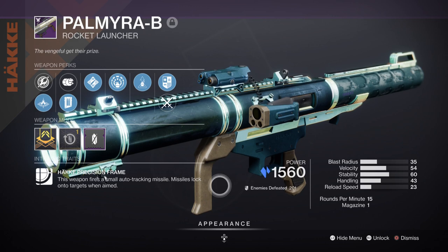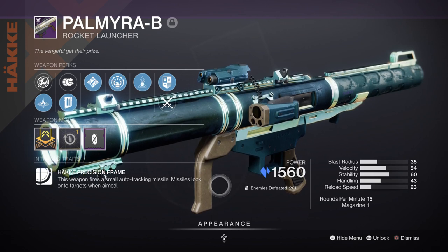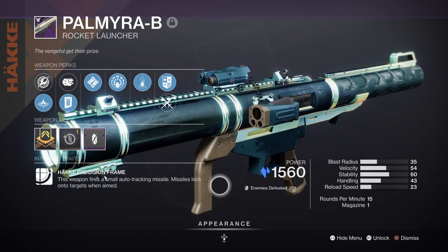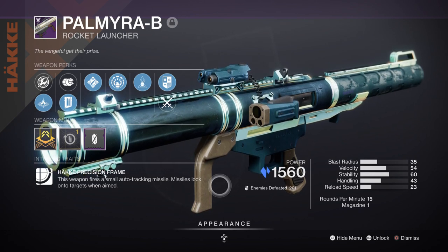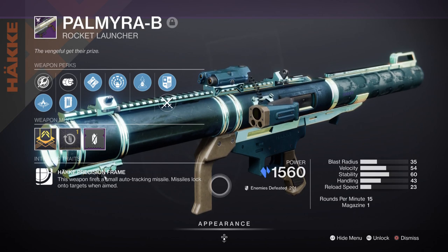For Heavy, we have the Palmyra-B Rocket Launcher with Ambitious Assassin and Explosive Light. Not much to cover here as we won't be using Heavy so much unless we need to. As I have Kinetic Siphon for mods to produce Orbs of Power, this will all go into enhancing our weapon damage and then using it for big damage over time. Simple and doesn't take a lot of space up.